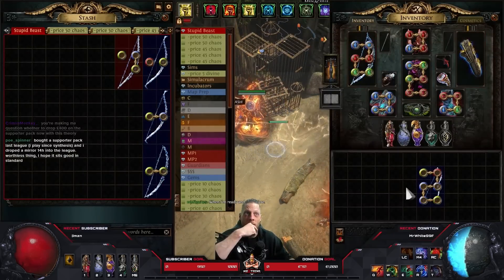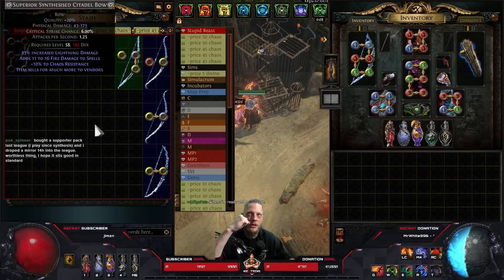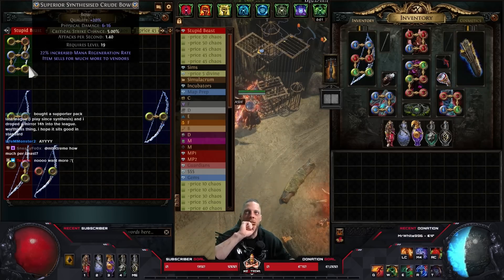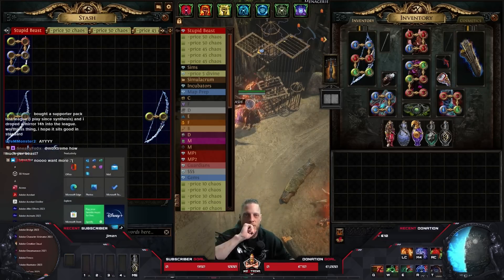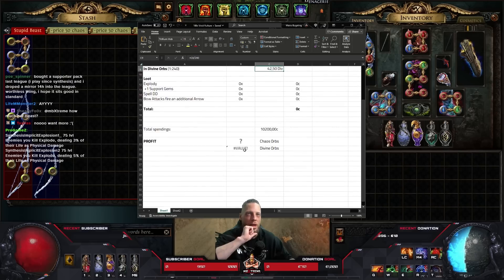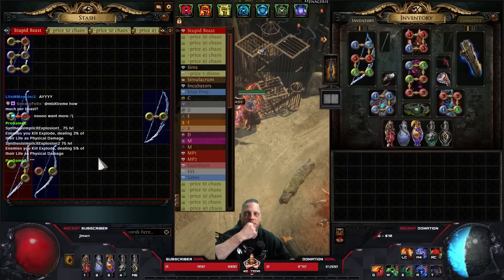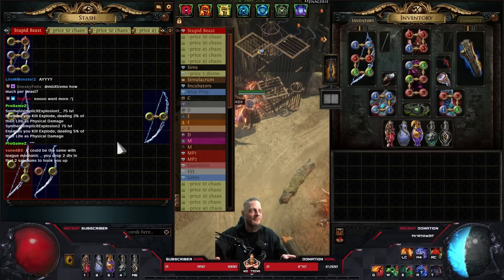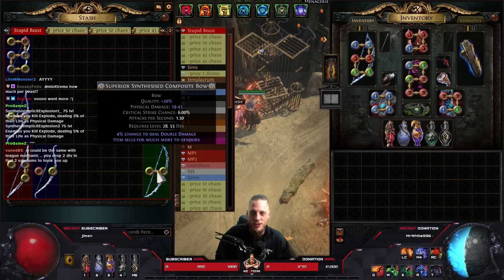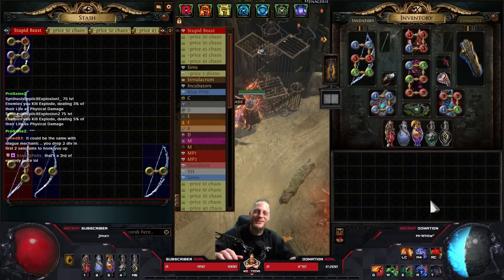We still got the bases. We were very hopeful - we thought we'd hit big, get an explodey, an additional arrow, plus one socketed gems - and sadly this one didn't roll anything. 42 divines down the toilet. We don't even need further calculations to tell you how much currency was gone - honestly, everything was gone. Unfortunate - I lost the gamble. This is so rigged. GGG if you're watching, fix my account, thanks. Alright guys, thanks for tuning in, thanks for watching, and see you in the next video.